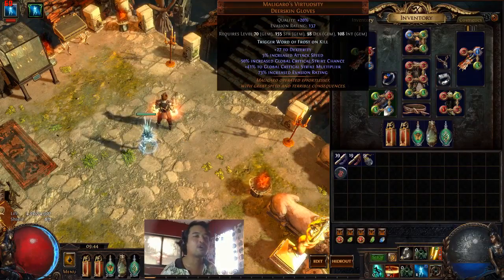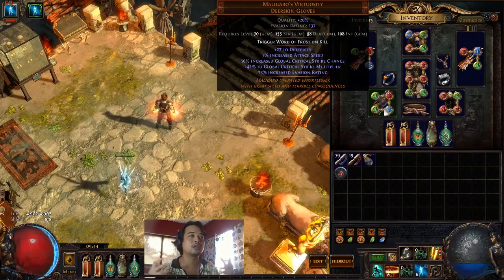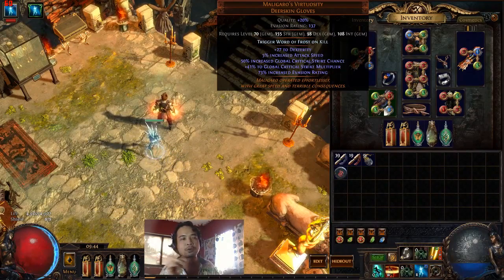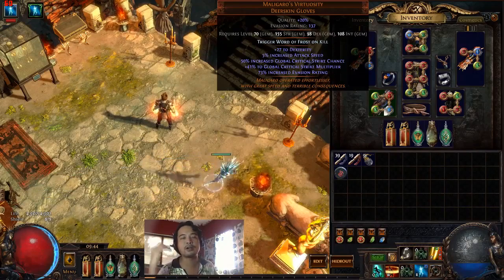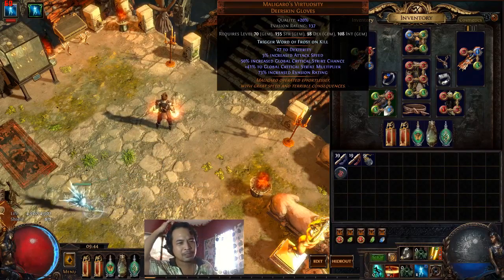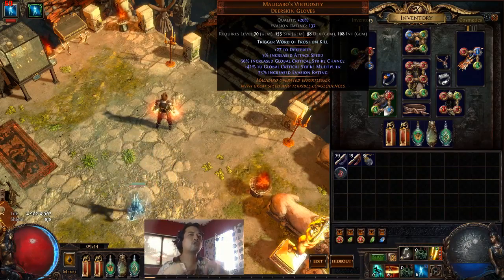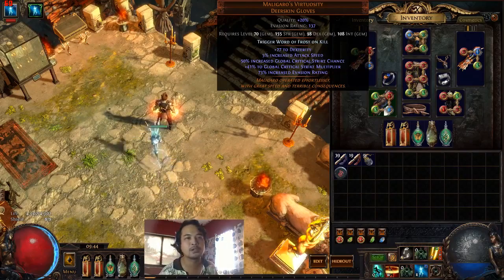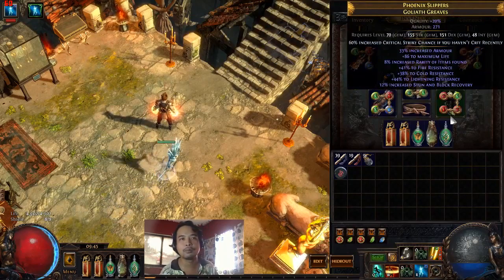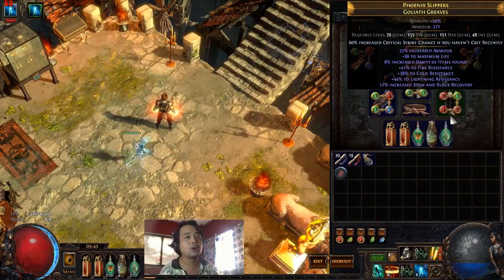For gloves I'm using Maligaro's Virtuosity — it has global critical strike chance, critical strike multiplier, plus dexterity and attack speed. It's not strictly necessary if you have a rare with huge physical damage and attack speed, which could outperform it — feel free to use that instead. For the belt, a Rustic Sash with life and resist. For boots, just some life and resist — if you can get movement speed there, go ahead, though it will be expensive.